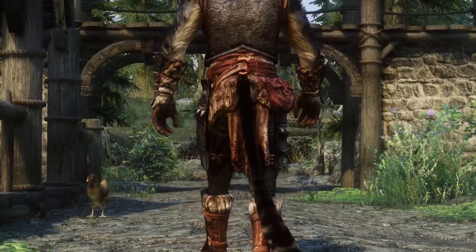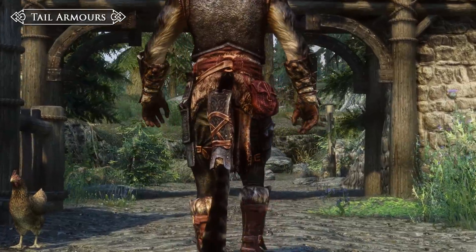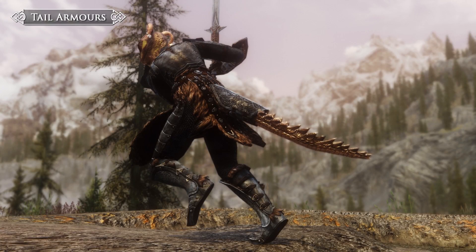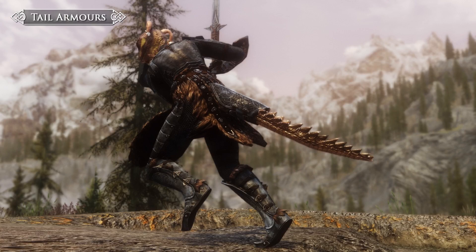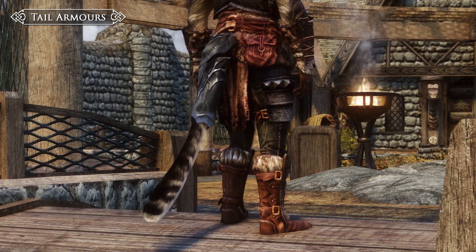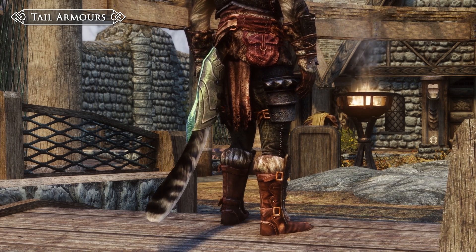To start things off we have a recent mod by the name of Tail Armours. After 6 long years someone finally got around to offering more suitable protection for the beast races. Tail Armours are exactly what they sound like — separate new pieces that offer armoured protection for the tails of Khajiits and Argonians. The mod covers 20 armours from the vanilla game, including everything from Fur to Daedric, as well as other sets belonging to various factions like the Blades or the Forsworn.